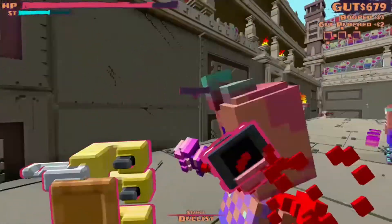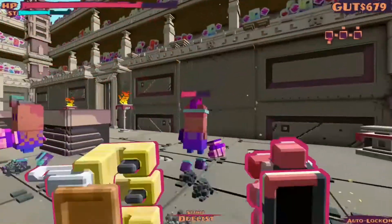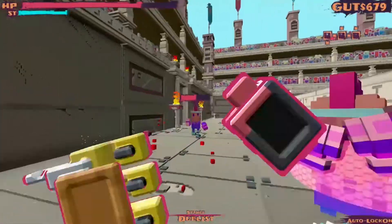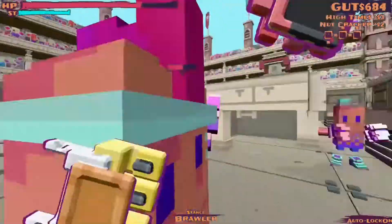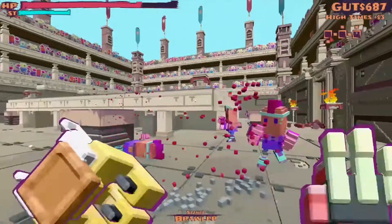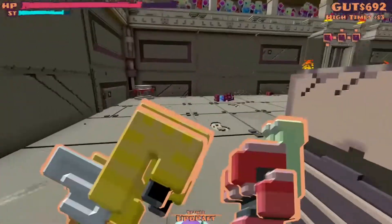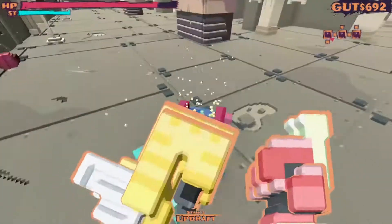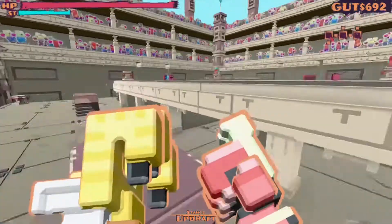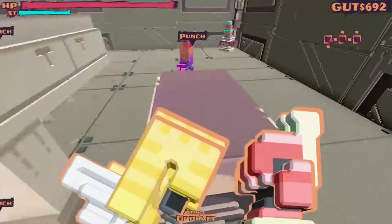Speaking of glitches, Spartan Fist contains an unnatural amount, both of the small and big varieties, and this totally destroys a decent chunk of the day-to-day experience. One particularly annoying bug is prevalent throughout the game: it puts the visuals for something and the item itself slightly apart from each other. For instance, a table that appears one step ahead of you is actually two steps away, so you walk through the table only to be stopped by an invisible barrier just next to it. This results in you constantly warping inside of enemies, which is both disorienting and annoying.